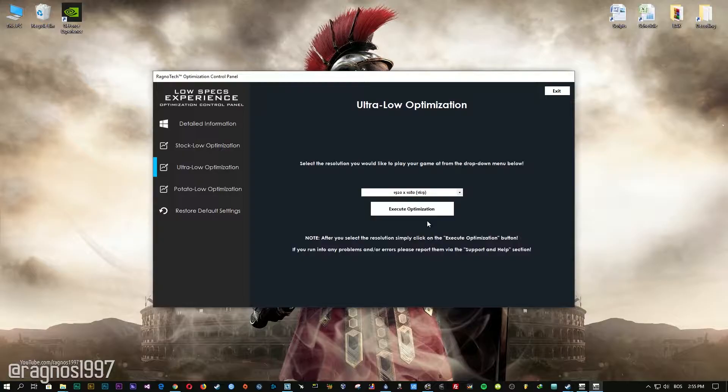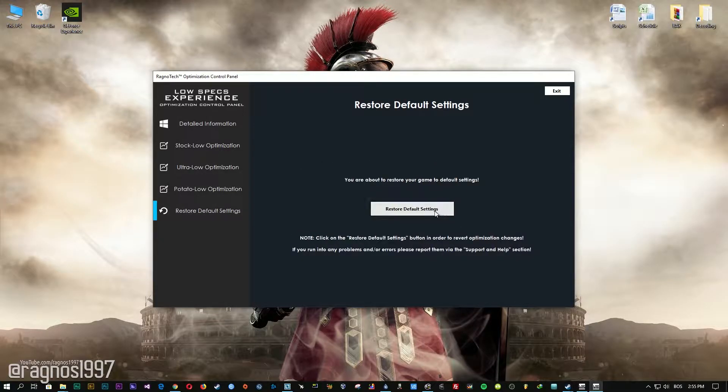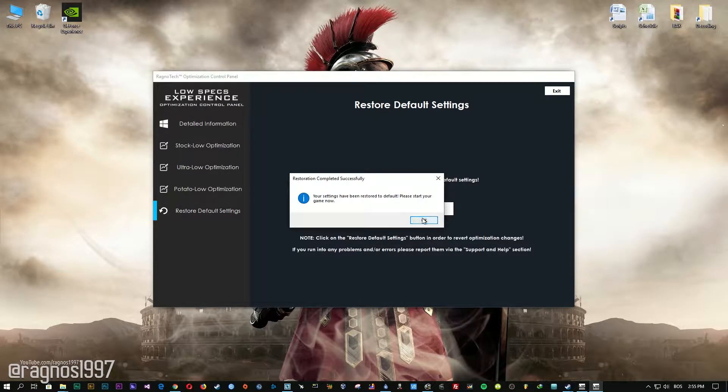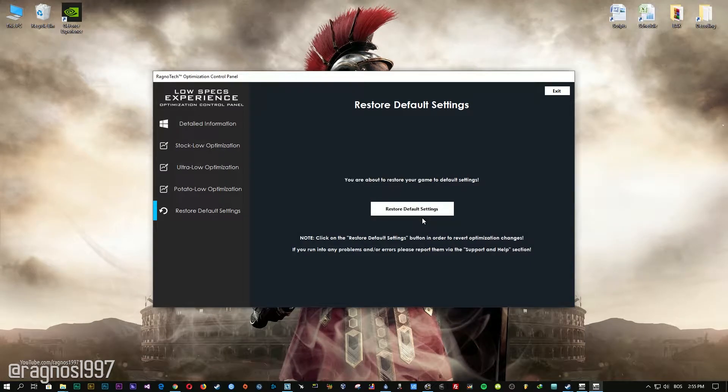If you are not happy with the optimization results, you can always restore your game to default settings. Simply select the Restore Default option and your game will revert to default settings.